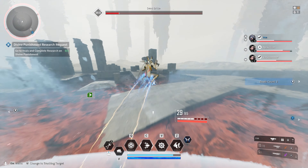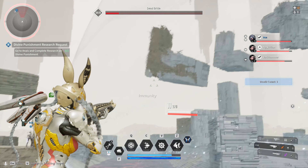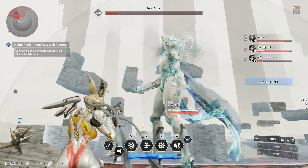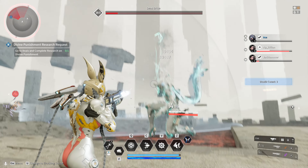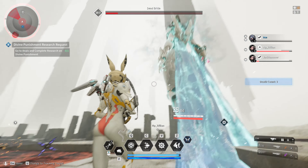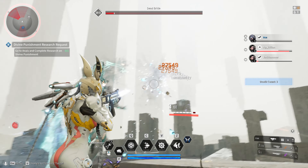Avoid frost pylons that she leaves on the ground. During the immune phase, she will also teleport on a random player and cast an area of frost that will continuously take massive chunks of health from all players within it. As soon as she teleports, be ready to use all mobility cooldowns, sprint and zipline to get away from her as quickly as possible as she will take you down within seconds.